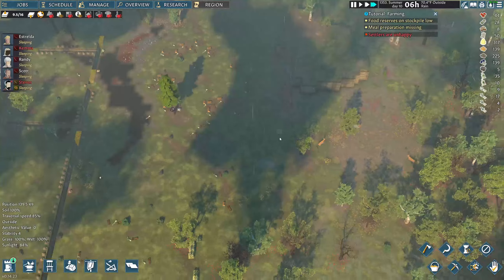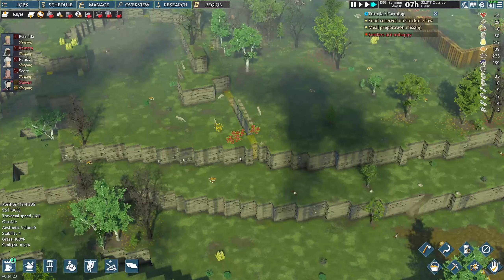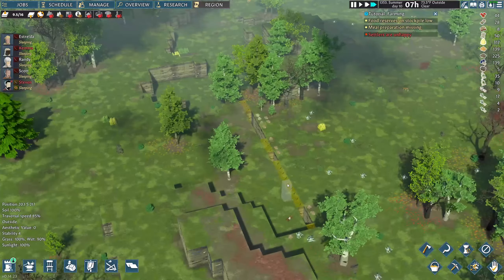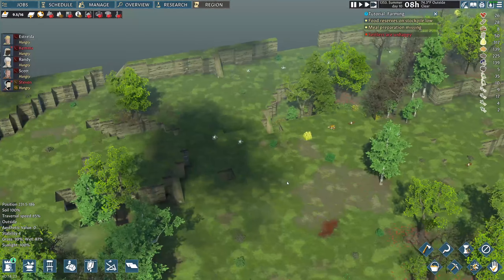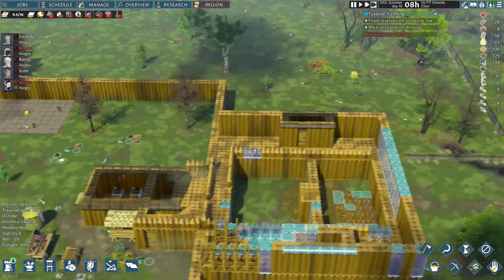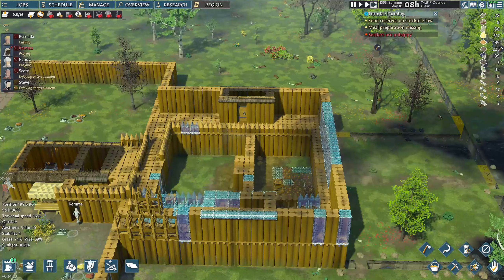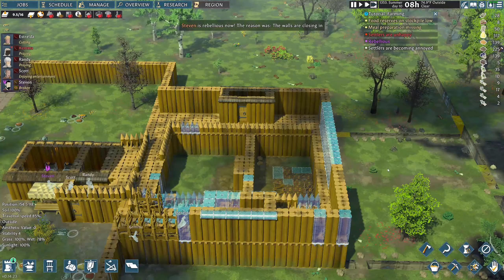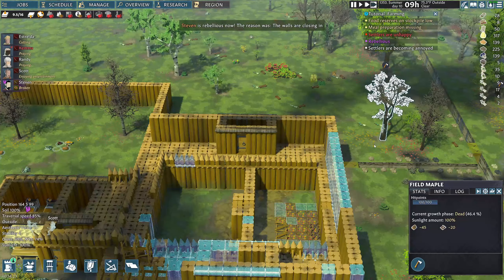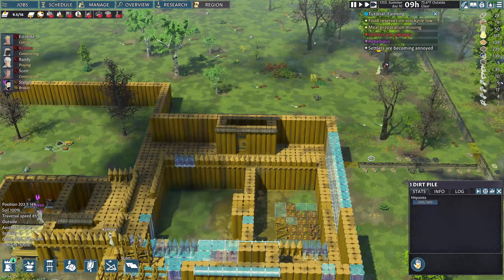This is pretty dope though. I almost have all the terraforming done around my base — we're doing pretty good there. I know I gave them way too much work. We got the little pillbox areas up, which is pretty dope. Let me find my button... there's always a button... okay, it's over here. Button found.